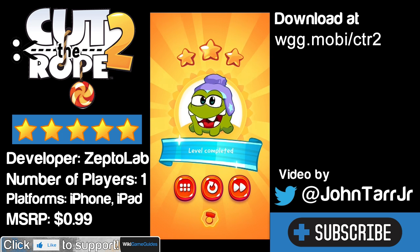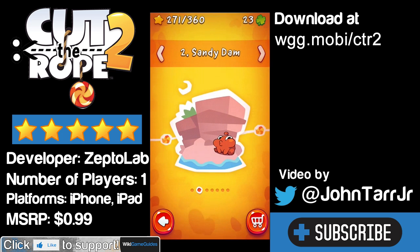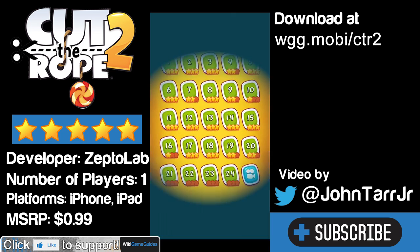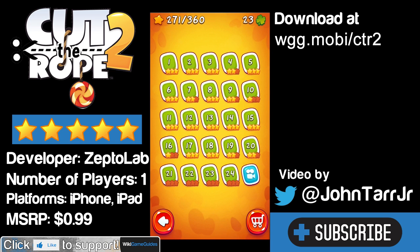There are a ton of challenges, and for 99 cents you really can't find a better iPhone game. Highly recommend it. Click the link in the description to download Cut the Rope 2, or go to wgg.mobi. Thanks for checking out this video — if you're not already subscribed to this YouTube channel, please do so for more iPhone and game reviews. Thanks for watching. Game on.